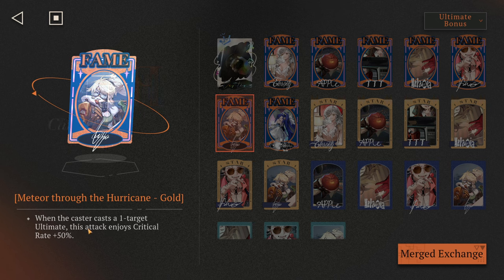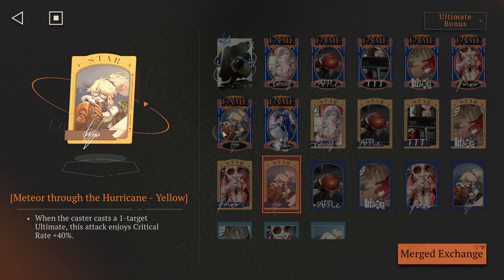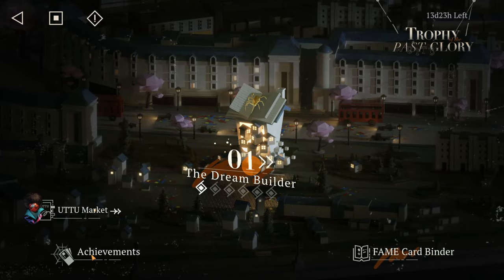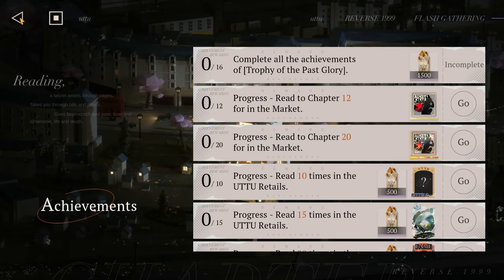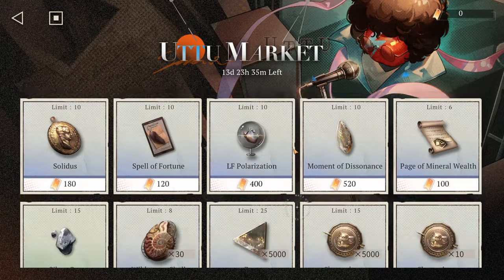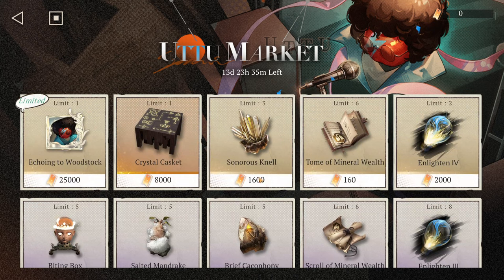During the season we collect fame cards, which we use to buff our characters. For example, when the caster casts a one-target ultimate, this attack enjoys critical rate plus 50 — or another card gives critical rate plus 40. These are additional buffs placed on characters so we can actually clear content. With all those cards it will be really tough otherwise.